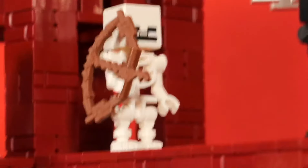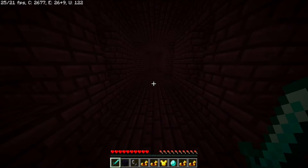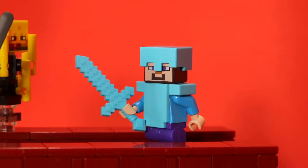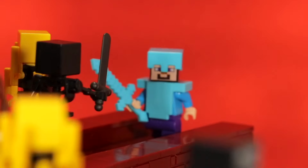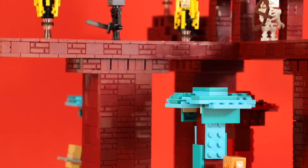Speaking of blazes, dangerous mobs are all over this fortress — there's some wither skeletons, normal skeletons, and also a ghast. When you come to these fortresses you have to be really prepared; you have to bring tons of armor. So Stevie boy here really got on that nice shiny drippy diamond armor — he really be dripping like a boss. But anyway, that's the build, boys and girls!